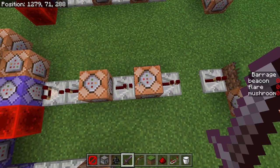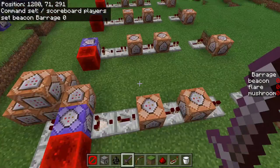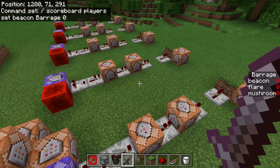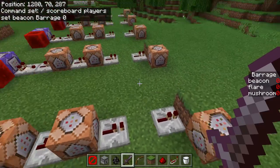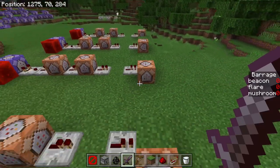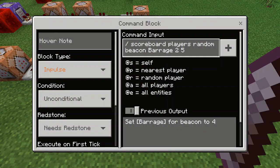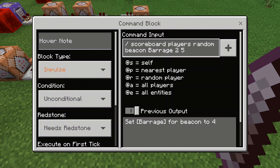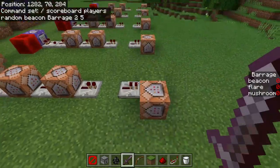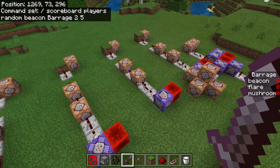For each score 1 through 5, you want a command block that detects that score, then the next command block summons in a villager with slightly altered coordinates. The third command block in each fire control system is exactly the same — it resets the score back to 0, resetting the system so the next missile is ready to fire. At the end of each fire control system, you need a command block that sets the score to a value different from the one previously chosen, so for score 1, set it somewhere between 2 and 5.